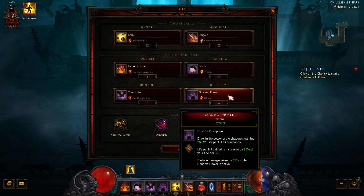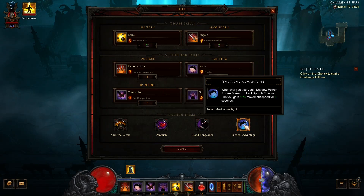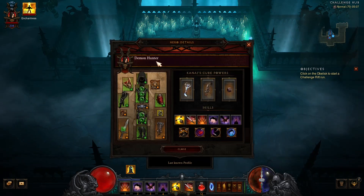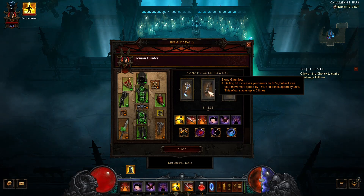Shadow Power with Gloom, and for the passives: Cull the Weak, Ambush, Blood Vengeance, and Tactical Advantage. The only problem with this rift is when we look at the cube — we have Stone Gauntlets, which increases your armor by 50% but reduces movement speed by 15% and attack speed by 20%, and it stacks five times every time you get hit.